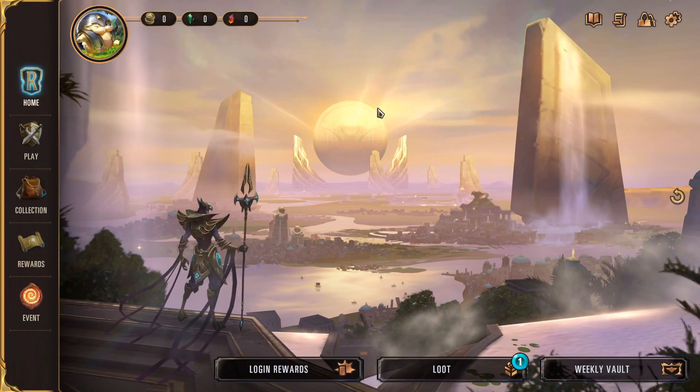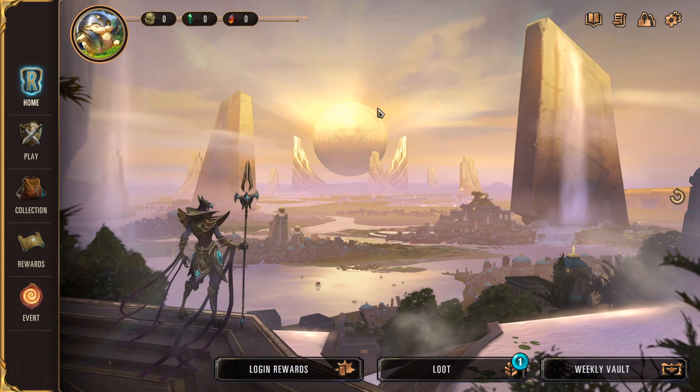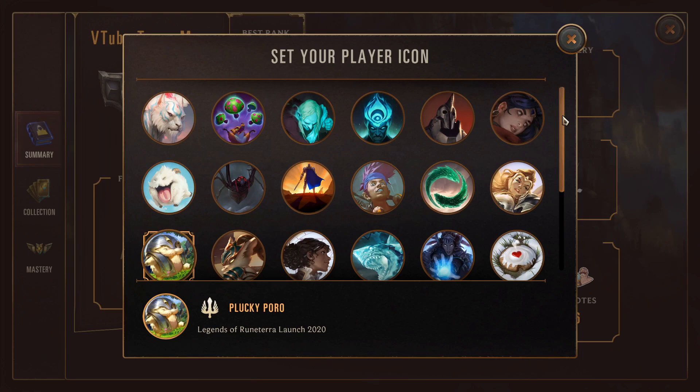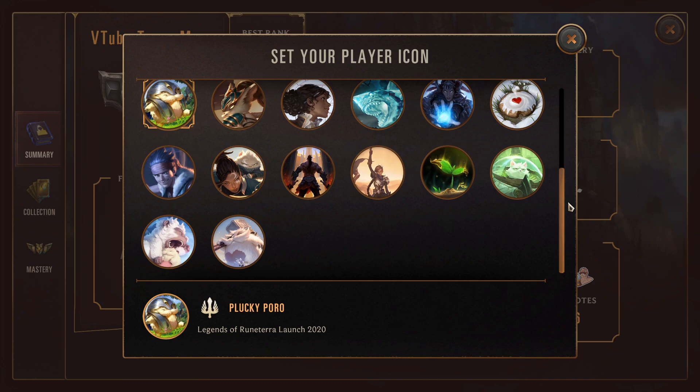After that, you are shown the main menu. I'd like to go through everything and really give new players an idea of how to navigate the menus and how to min-max resources. First, at the top left — the most important — we have our player icon. We can click on it and there are plenty of cool icons to choose from. I kind of like the Poros and the Shadow Isles stuff. You can change this once you figure out what decks you like to play and maybe like a certain card.